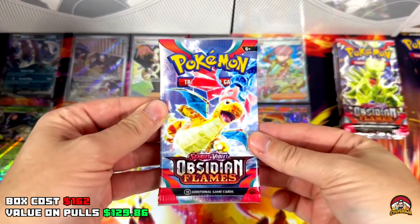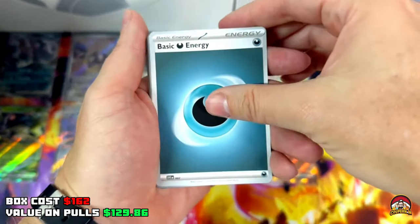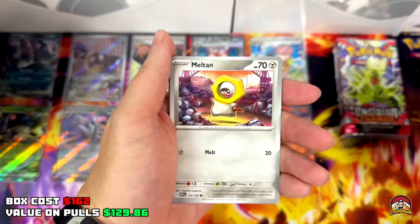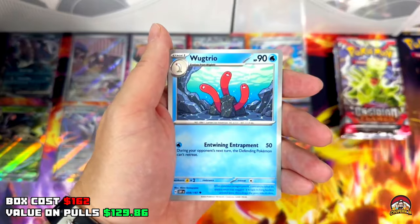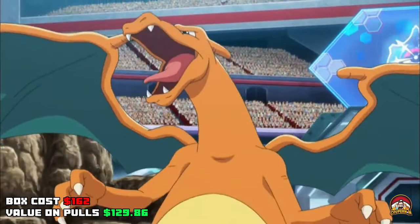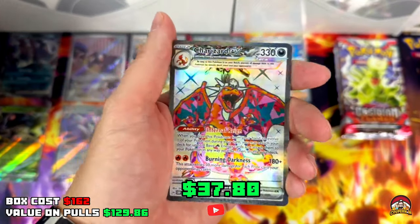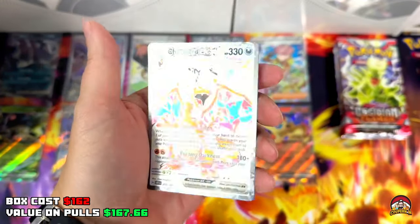Pack 31 and it's a Dragonite — let's go! Code 31, Darkness Energy, Glimmet, Tadpole, Tinkaton, Meltan, Stunfisk, Salazzle, Wugtrio, Snubbull, Reverse Amoonguss, Reverse — what the flub?! Another Charizard! Let's go! This box is freaking BROKEN, I love it, get in!